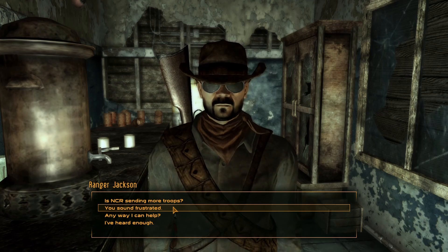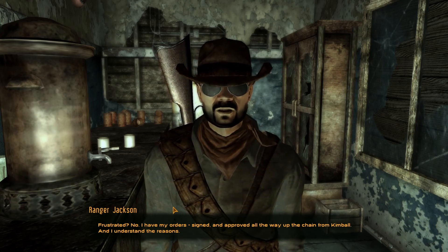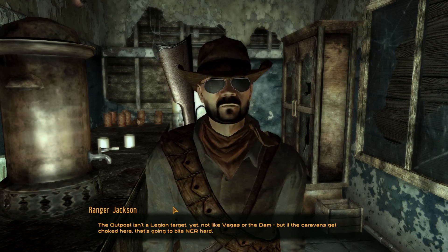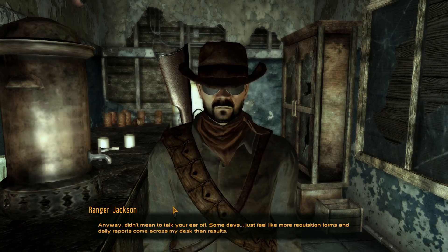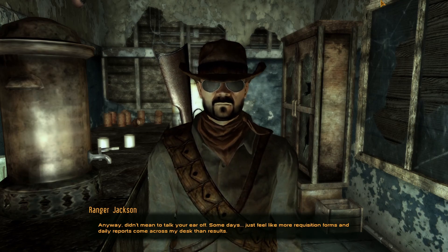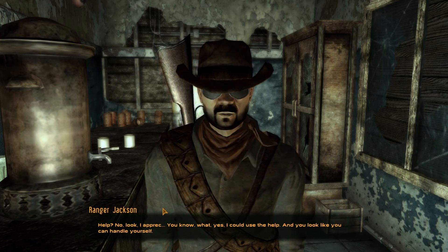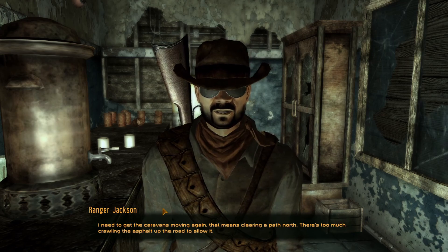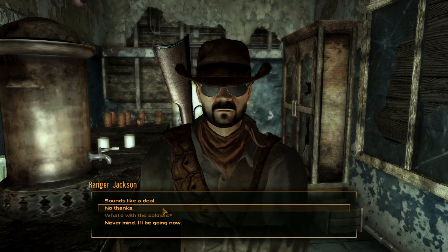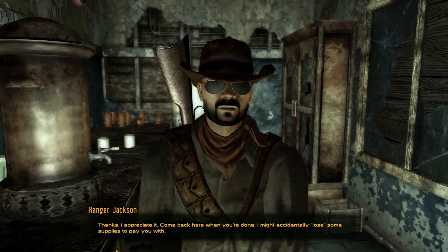The Mojave Outpost has been ordered to have a standing force at the NCR perimeter at all times, so sending anyone out would be in direct violation of my orders from back west. You sound a little bit frustrated. Frustrated? No — I have my orders signed and approved all the way up the chain from Kimball. The outpost isn't a legion target yet, not like Vegas or the dam, but if the caravans get choked here that's gonna bite NCR hard. Anyway, can I help? You know what — yes. I need to get the caravans moving again — that means clearing a path north. There's too much crawling the asphalt up the road to allow it. Come back when you're done — I might accidentally lose some supplies to pay you.